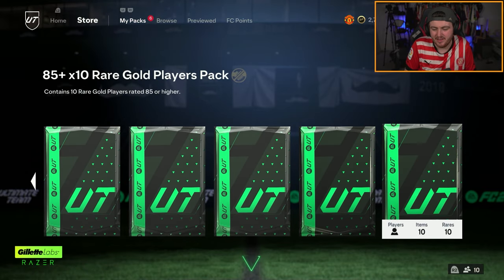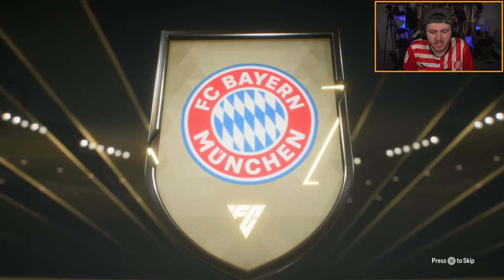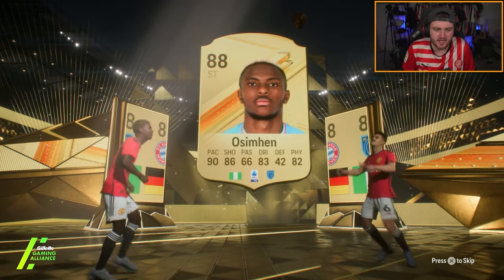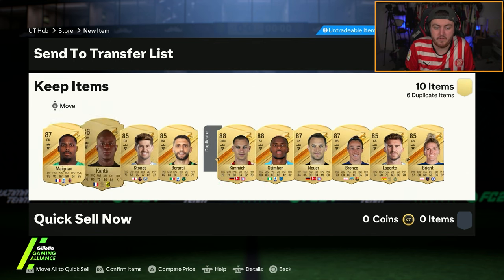85x10 now - let's get a hero, Paolo Futre or Marchisio or someone like that. Another Josh Kinnick - double walkout. Mbappe - nice. Oseman again. Someone I've not already got, please. Didn't even get one. Good 85x10 for fodder though.